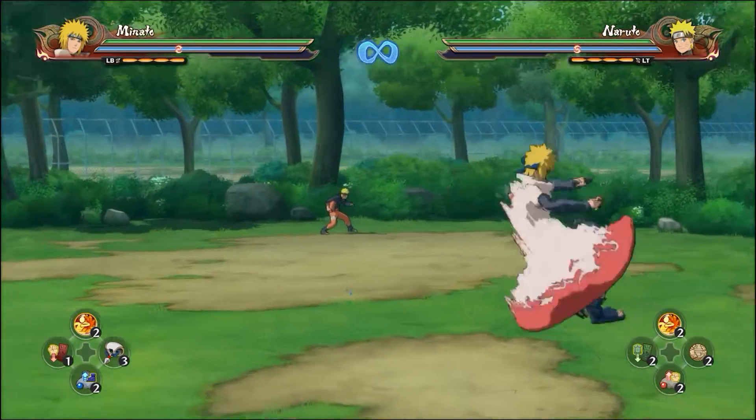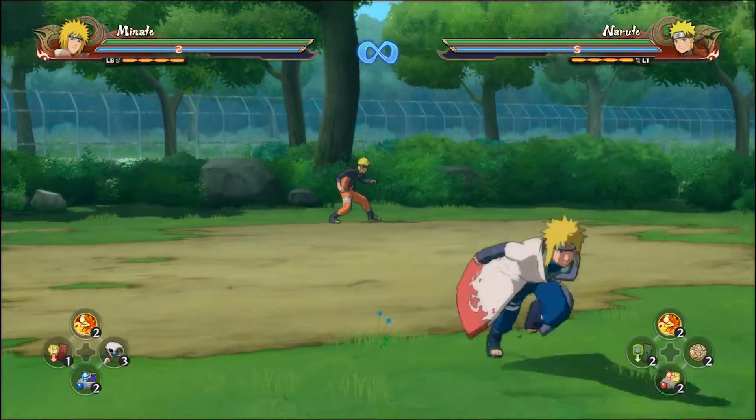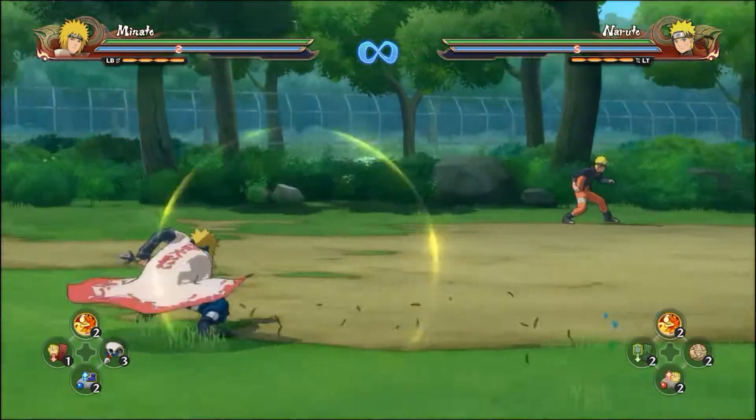So hopping around like this during your combo — that's pretty much hollow stepping. As long as you do it during your combo, right there like that. That's pretty much it for the video.